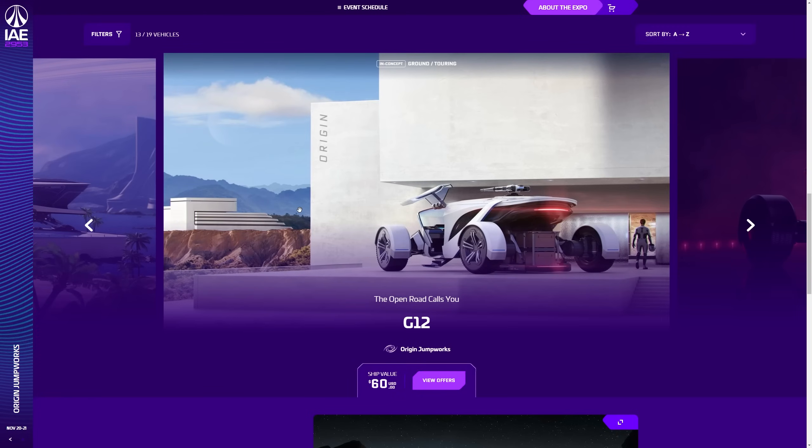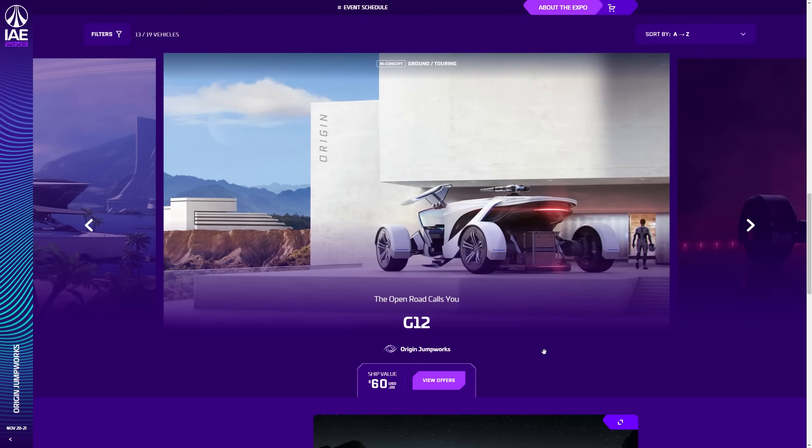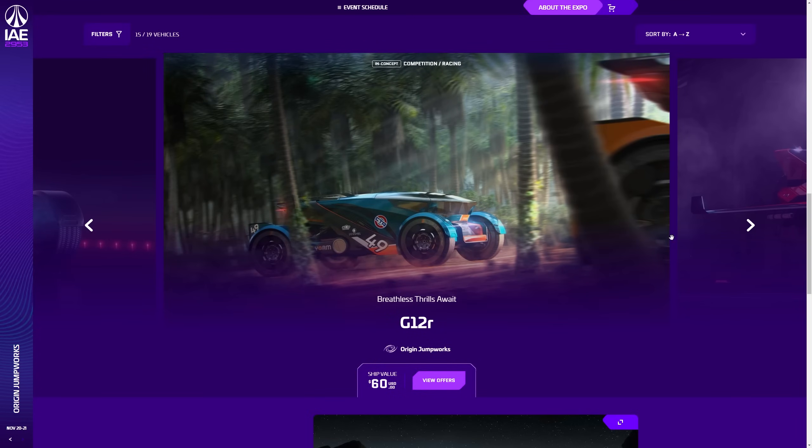The 890 Jump, because of its med bay and because it's like a giant Corvette-sized near-capital luxury ship. The G12 Rover — I never recommend buying ground vehicles; get them all in-game. This one is concept at the moment and they're typically overpriced compared to getting them in-game. It's $60 for the standard G12, $65 for the G12A combat version, and $60 for the G12R racing variant.